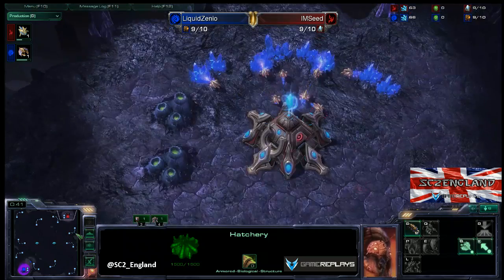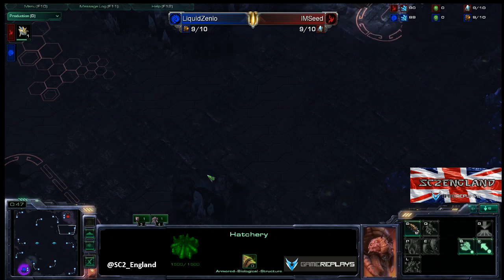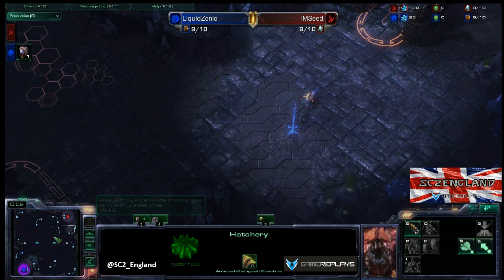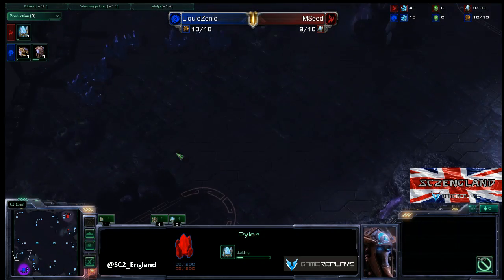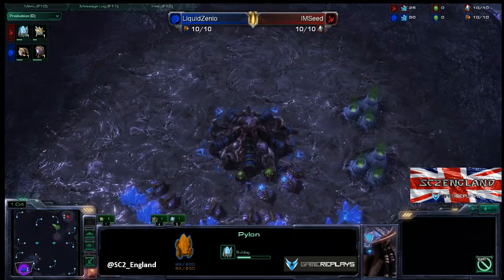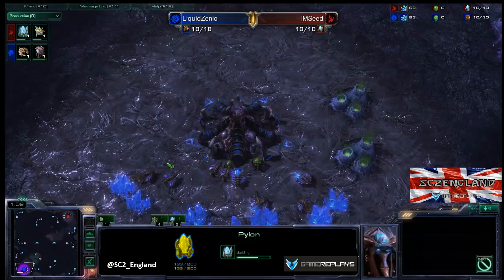What is this map going to have in store for us? Well, being Cloud Kingdom, we're probably going to see a fast expansion because this is actually quite a narrow choke point, quite easy for the Protoss player to hold. Xenio will probably get a pool-first build purely because against Protoss you've got to be worried about cannons. No one likes cannons in your natural — it's awful.